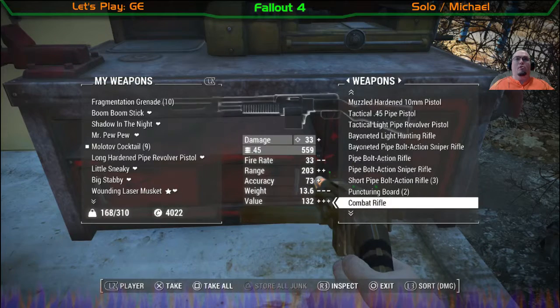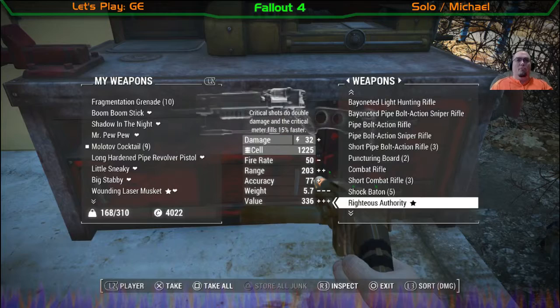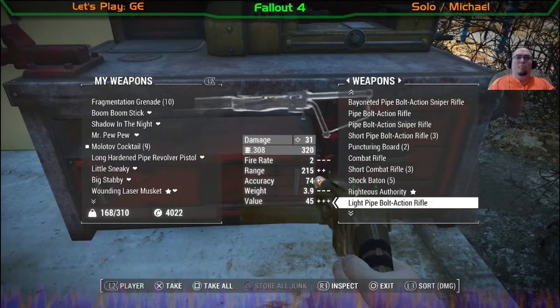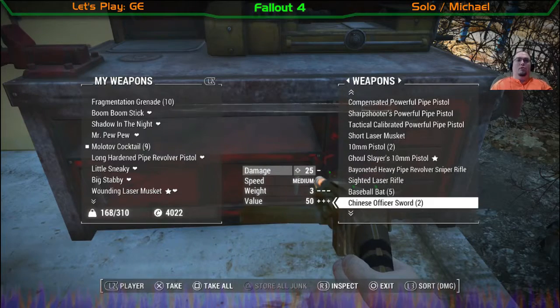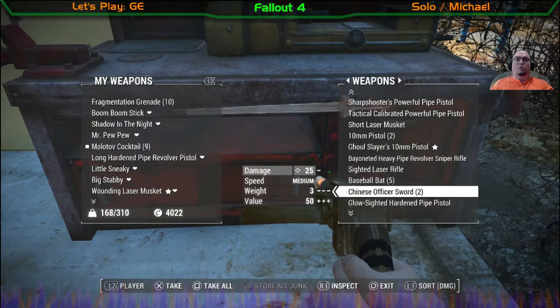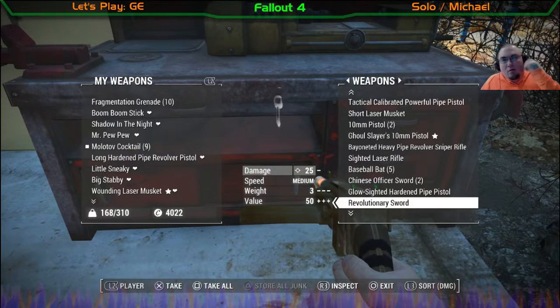That's slow. A shock baton is medium. I want something that's fast though. Baseball bat is slow. A Chinese officer sword — that might be my best bet, but I think it's going to be probably really slow.